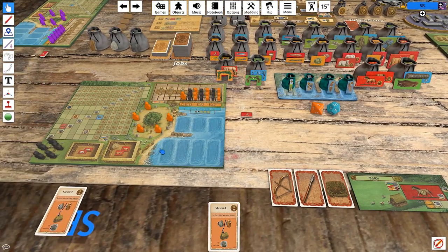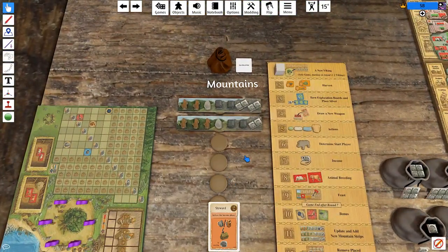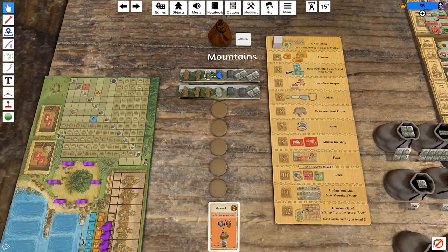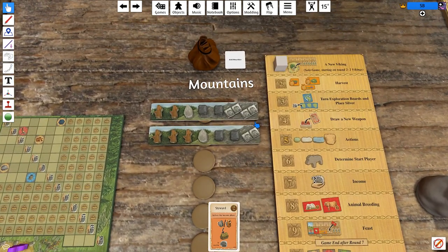Let's have a look at our initial setup. I forgot — mountains are somewhat random too. There are nine mountains and you deal them out in a random order; you don't see them all each game. We have this double silver mountain at the beginning, which is valuable.